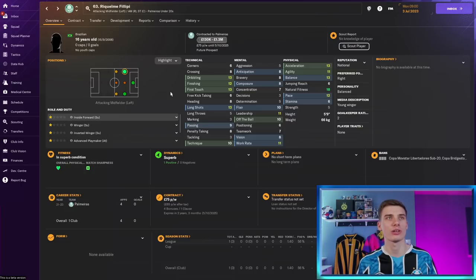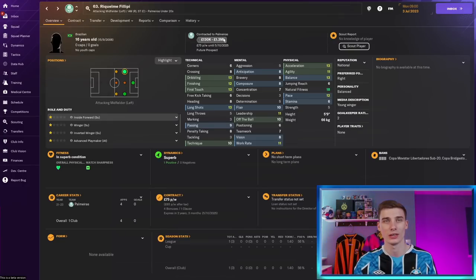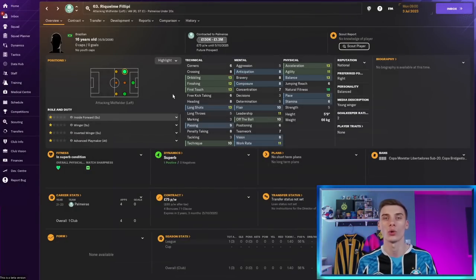One of the most talented players in this list is Raquelme Felipe, a 16-year-old Brazilian playing for Palmeiras. He looks great straight away: 13 acceleration, great agility, balance, and pace, combined with natural fitness, finishing ability, first touch, and dribbling — all at such a young age. His mentals are the weakest side of his game and he has low determination in this save, though that can vary. As an inside forward coming in off the left, he could be a top talent. Palmeiras will accept around £300–400k, and he's one of the most talented players we're showing here.